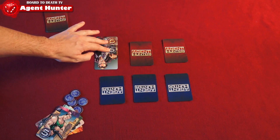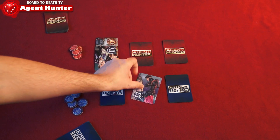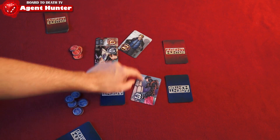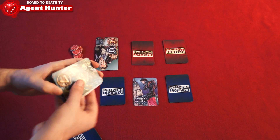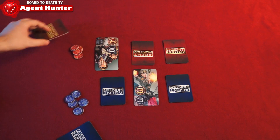Another type of attack is house to house — same concept, but this time if you miss and do not have the same number, your safe house is automatically won over by the opponent. Make sure you know what you're doing before you declare war between safe houses.